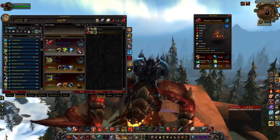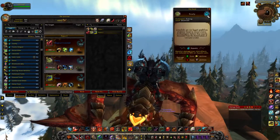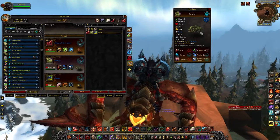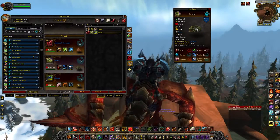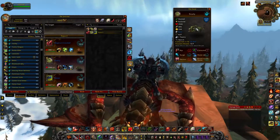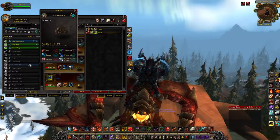Next is Snarly — one of the four baby crocolisks from the fishing daily quest out of Shattrath. You go to your capital city and fish, and usually between 10 and 35 casts you fish up a crocolisk, go back, and you have a really high chance of getting a baby crocolisk that day. Last time I did it on 11 characters and got 10 crocolisks. What makes these guys strong is the Rip and Blood in the Water combo.